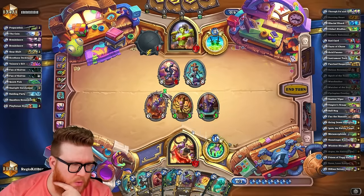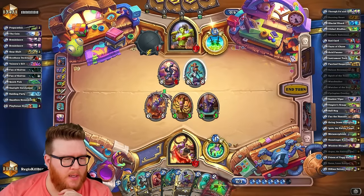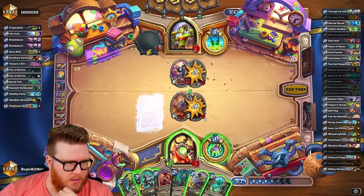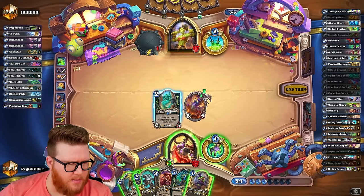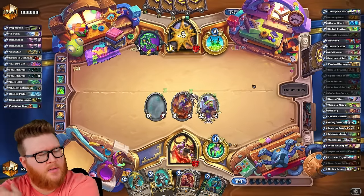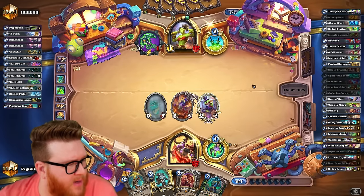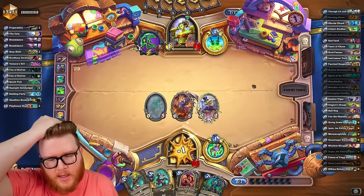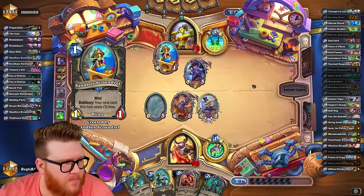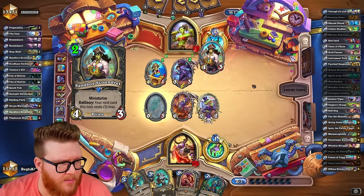We're not in a terrible spot with two 8/8s — the 6/6 is great, that lets us clean up pretty nicely. We know we can clear here — surely there's a guaranteed clear especially with Fell Barrage, that deals two and two. We can hit here, hit here and here, then send this into that and face. Going face a little more — they're down to 12 with a pretty solid board. Reno's active as well, so we're ready for any future threat development here.